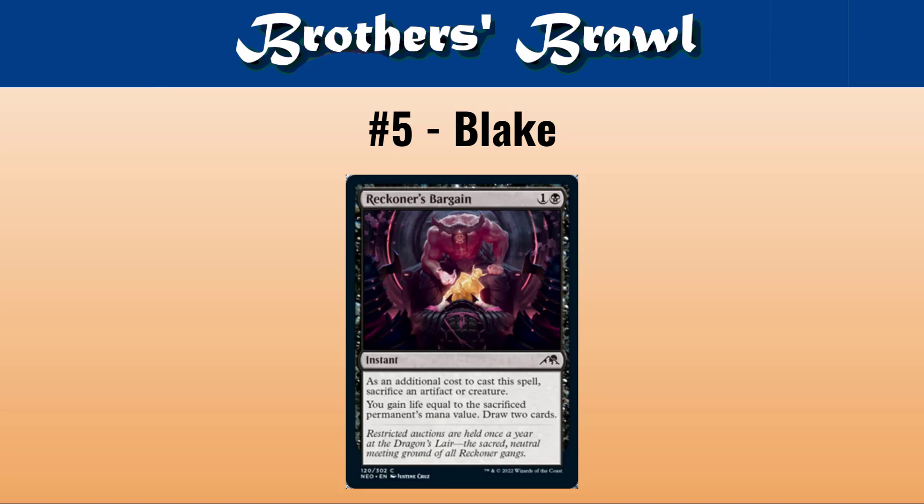Affinity decks sometimes play Costly Plunder as extra copies of Deadly Dispute, and Reckoner's Bargain is strictly better than Costly Plunder. So as long as there are decks in the format that want to sacrifice artifacts, this will definitely see some kind of play. I feel like this slots right into Grixis Affinity as copies five or six of Deadly Dispute. I wonder if we're going to see a Monoblack or some type of Black-White Affinity build that focuses more on draining your opponent. I've heard it suggested as a potential anti-burn tech option — you can sac a Gurmag Angler and get a bunch of life back.